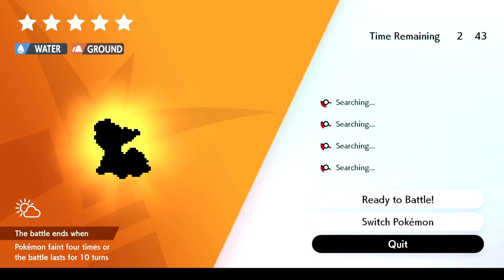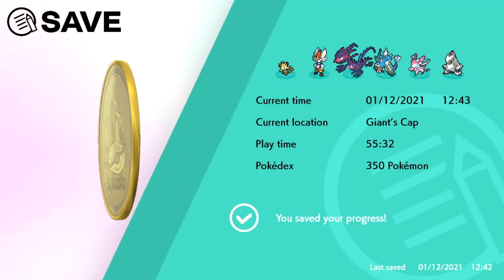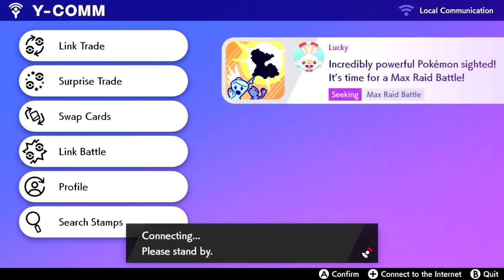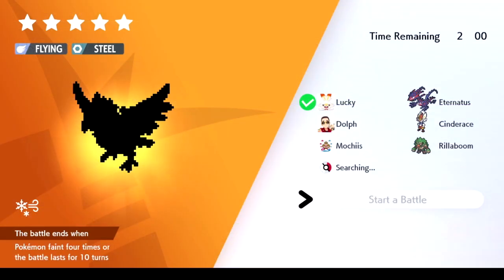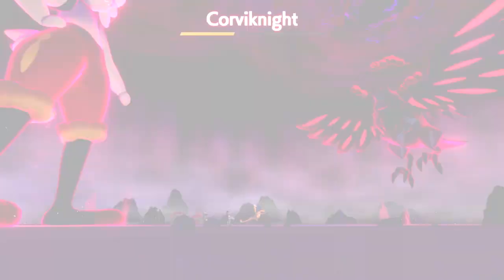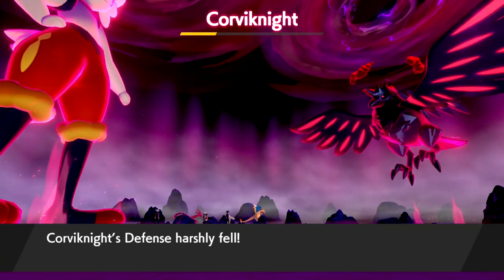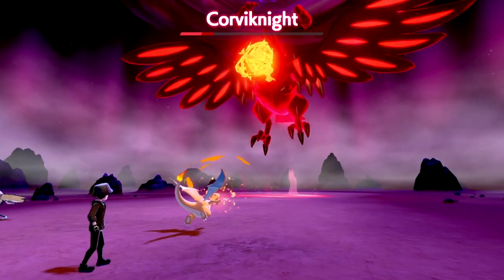Once you get the rare spawn or gigantamax form you want, save your game, go back to your Y-Comm and turn the internet back on. Invite friends into your raid — this is why adding friends at the start was so important. Do not use NPCs; they will get KO'd fast, won't use the right counters, and you'll fail almost every time. Go ahead and beat the boss. Note that you are not guaranteed to catch the Pokemon — gigantamax Pokemon can run away. If it breaks out, hit the home screen and restart since you saved right before the raid.